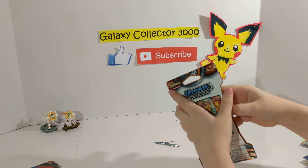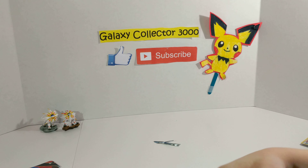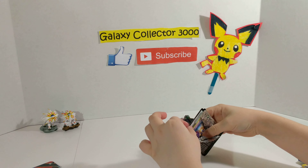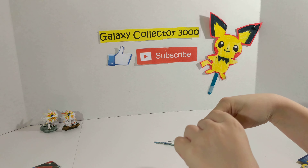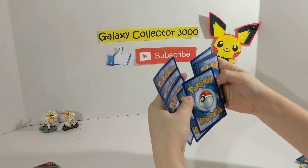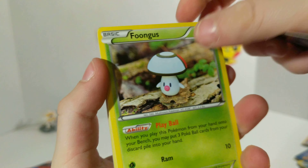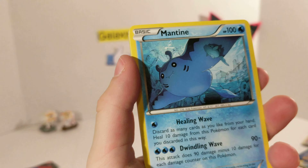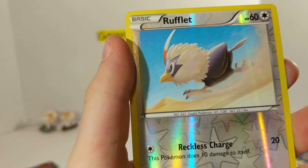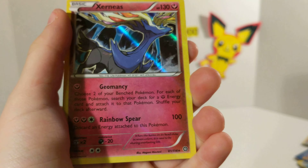We have two more packs. I'm really hoping that I save the best for last. We got Nidoran, Foongus, Mankey, Klinklang, Medicham, Fletchinder, Pokemon Ranger, Tangrowth, Rufflet which is a common, and a Xerneas which is a legendary, so it is a rare.